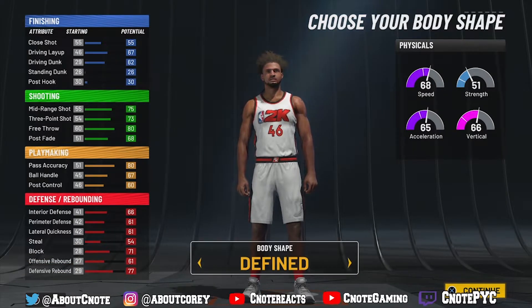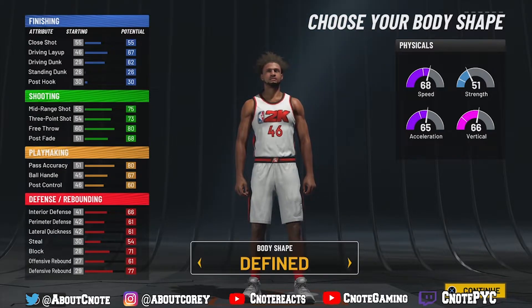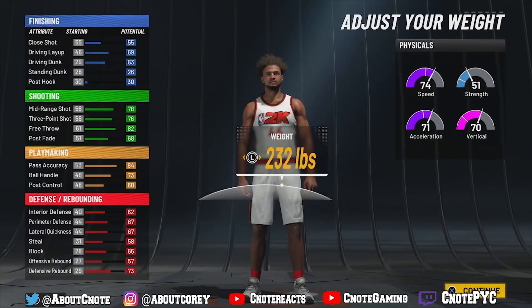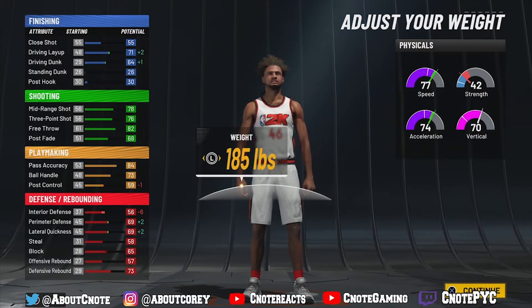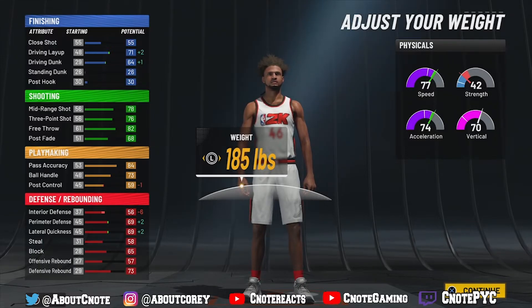For body shape on builds like this, I'd probably go either defined or compact — we're going with defined so you can see the muscles and biceps. For height, I went down one inch just to get a little more speed, so we're at six foot eight. For weight, I'd actually recommend going all the way down — we're not building for strength, and that extra speed is worth it. We're going with 185 pounds.